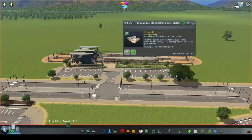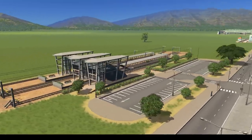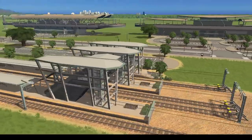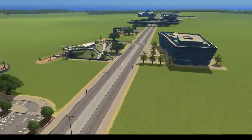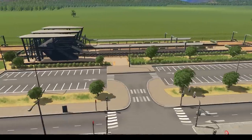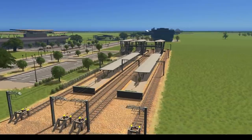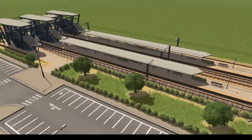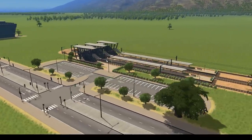We also have the Ground Dual Island Platform Station, which is a train station with four platforms — two upline and two downline — with a parking lot. Really nice looking train station. Super modern, fits in with all the other ones we've got here. The biggest thing for me is the car parks. Some new fencing in here as well — I can see a different type of fence in there. Cute asset, really like it.